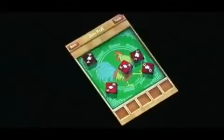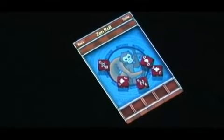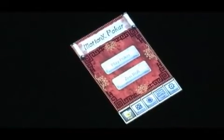I can toggle through all the tables that I've unlocked by hitting the table button and keep rolling. So that's a quick look at Zen Roll and we'll go back out to the main menu here.